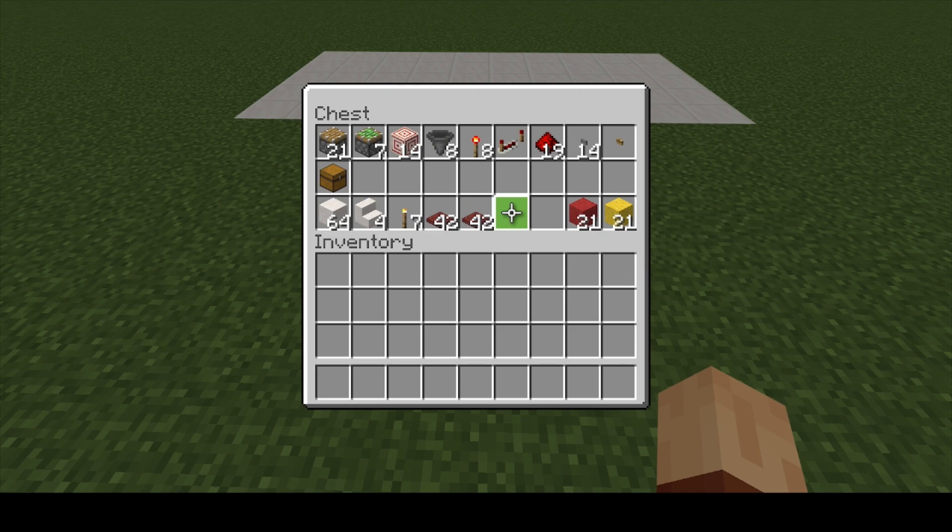Finally, you are going to need your game pieces, which are made out of concrete powder. I chose to go with red and yellow, so I have 21 red and 21 yellow concrete powder, but you can choose whatever color you'd like.